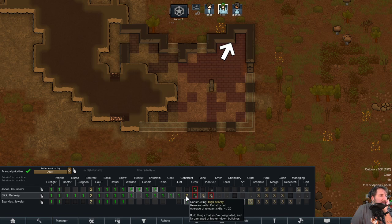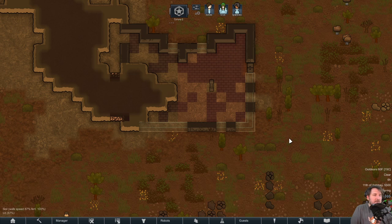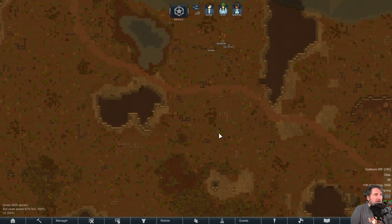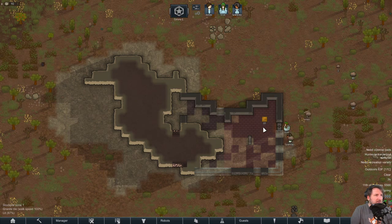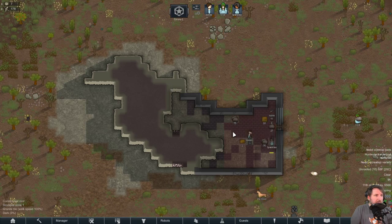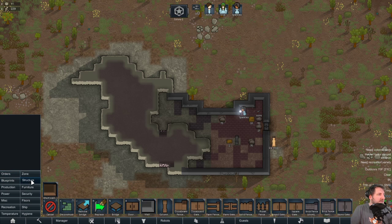We're not putting Sparkles on construction — that's fine. We'll ignore some skills for now. We do have fishing which is nice — we'll probably put a fishing spot in later as a good way of getting meat in. They start moving stuff down efficiently. Already have a roof — surprisingly good.